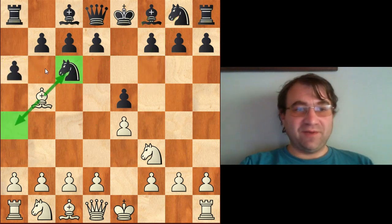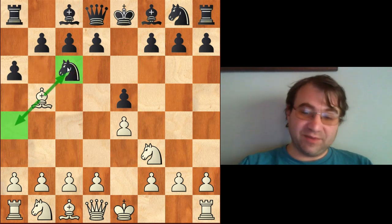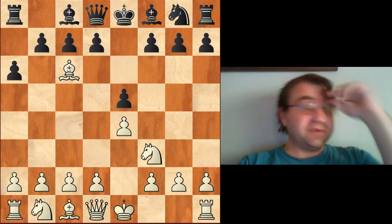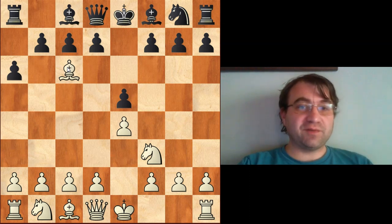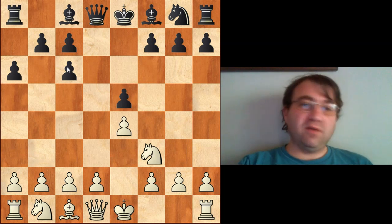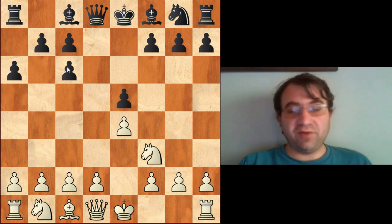We're going to begin with the Morphy Defense beginning with a6. Of course here we have bishop a4 and bishop c6 as possibilities, but today we're only looking at the exchange variation beginning with bishop takes c6.